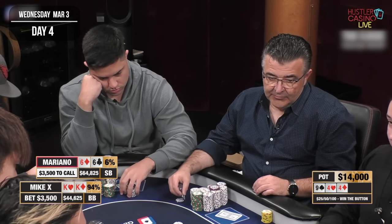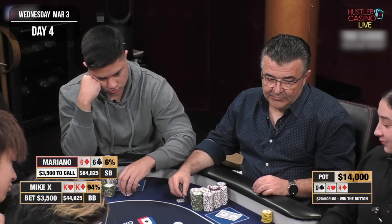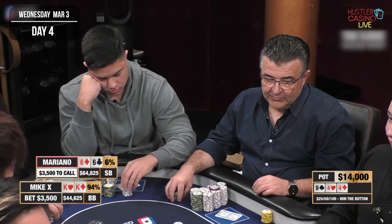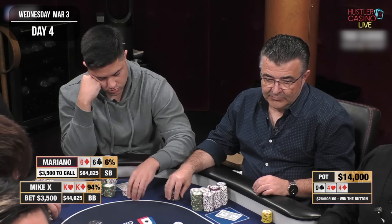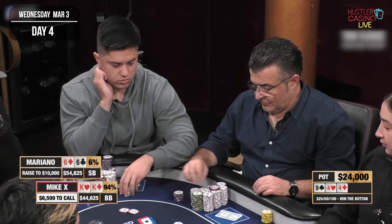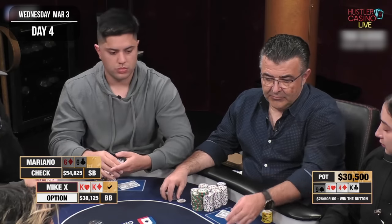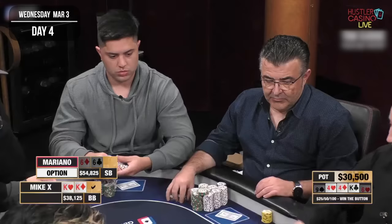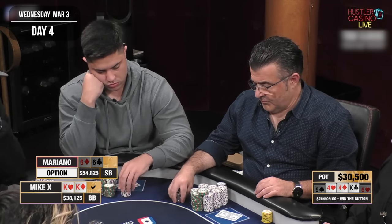Mike bets $3,500 and I could go either way between calling or check-raising for protection against overcards. The smaller the pocket pair, the more I want to raise — but honestly this is kind of a punt after all the pre-flop raising. Mike most likely has a strong hand, and being super transparent, I probably should have let this one go once he made it $5,000. It's just so tricky to play out of position. Perhaps a bit of tilt from the jack-ten hand. I check-raise to $10,000 and Mike X, with pocket kings, is going nowhere.